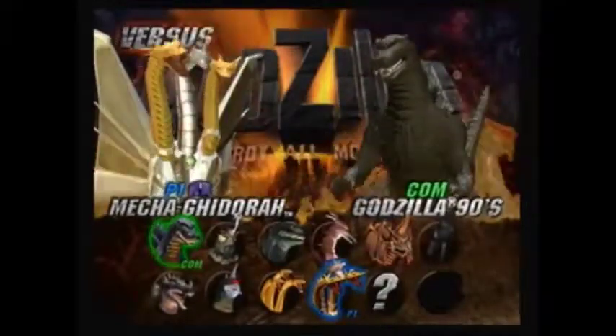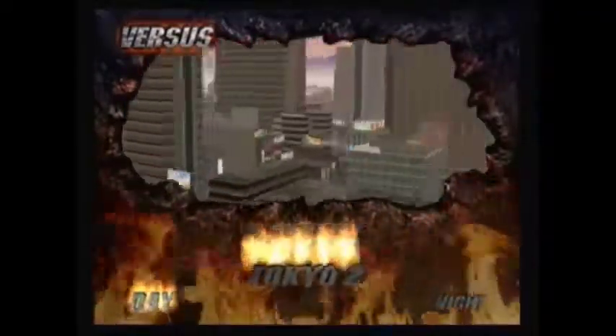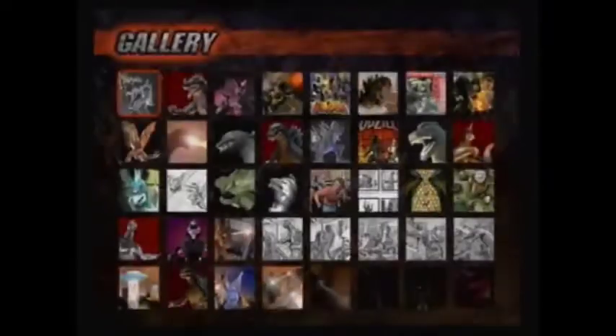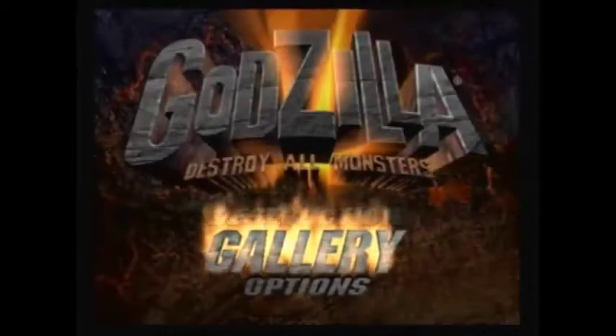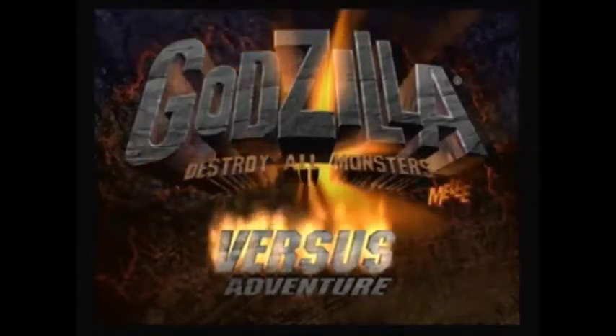Let's go to versus mode to see the two cities we have unlocked. We have unlocked Seattle, and we have also unlocked Tokyo. Now we collected a few more gallery items — we're all the way on the bottom row here. We just need to collect four more gallery items. And this will be the end of Godzilla Destroy All Monsters Melee, Mecha King Ghidorah Playthrough Part 2.